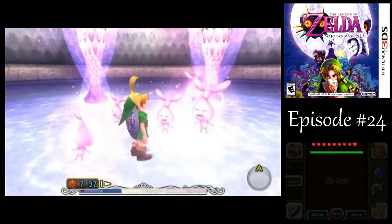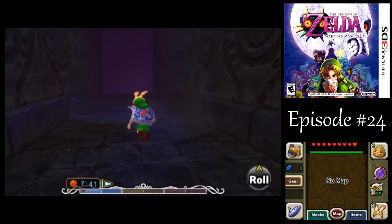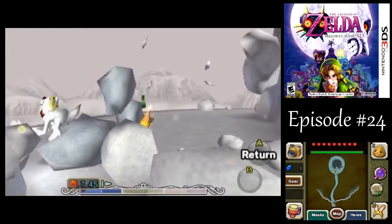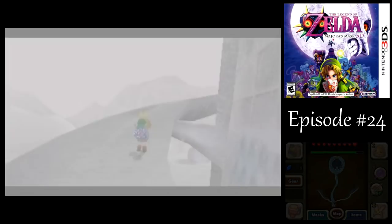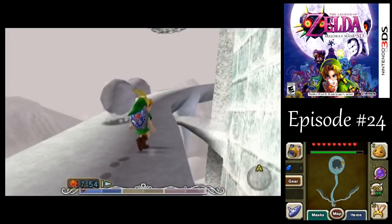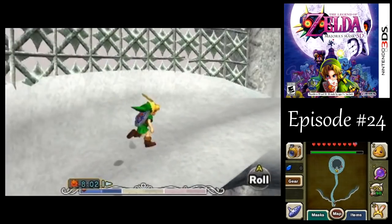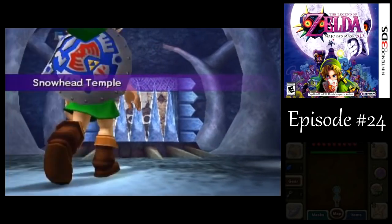Thanks for the recharge after using a lot of my magic on the Goron rolling there. The big snowballs around here also have magic jars in them, so you can restore your magic pretty easily and quickly. I'll put on the bunny hood — you could use the Goron roll to get all the way to the entrance of the temple, but I don't want to risk falling off. That fence there — that's not in the Nintendo 64 version of the game, so if you were using your Goron roll, you might accidentally go the wrong way or fall off.